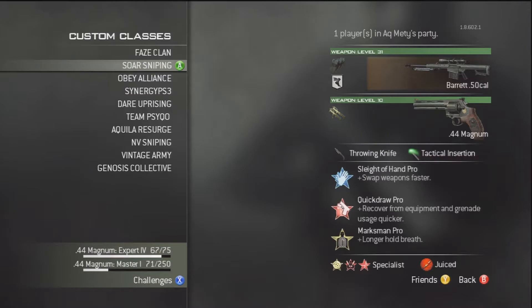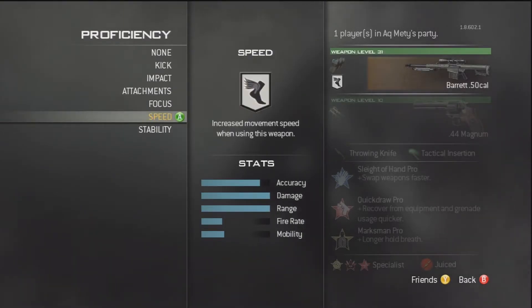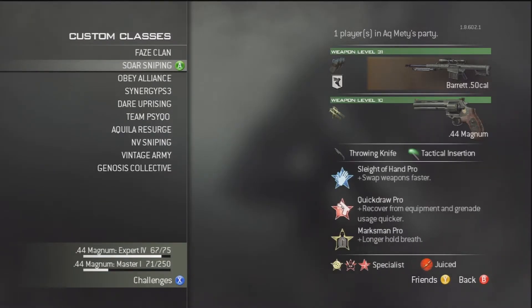Next up, in slot 2 — Source Sniping — I've got my Barrett class. I've got Barrett 50 with extended mags and speed, with gold camo. I then have Magnum Akimbos, throwing knife, the normal Sleight of Hand, Quick Draw, and I use Marksman. When I'm sniping, I find it's very easy to pick off targets at long range, and especially on drop zone you're going to be looking to pick off targets through the red smoke, which is often very difficult without Marksman.